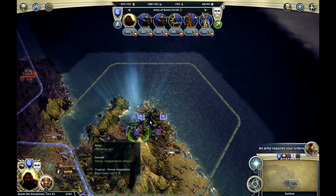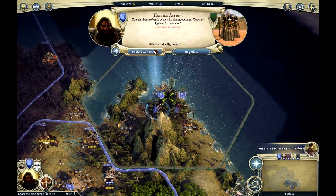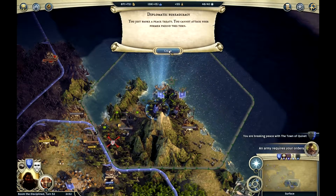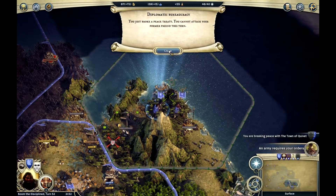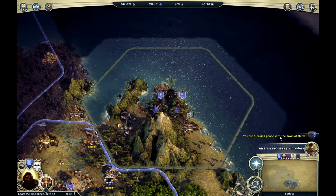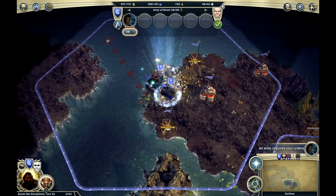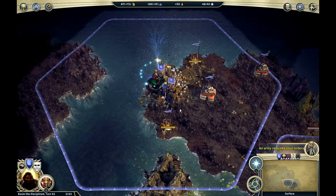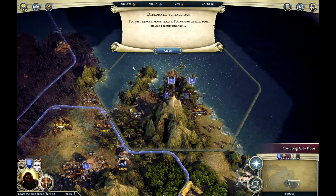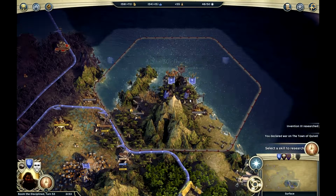So right here we're going to attack the independent forces. You just broke a peace treaty — you can attack your former friend this turn. That sucks. So I have to wait an entire turn before I actually attack. I just tell my armies to camp out. Just broke a peace treaty. Cool.